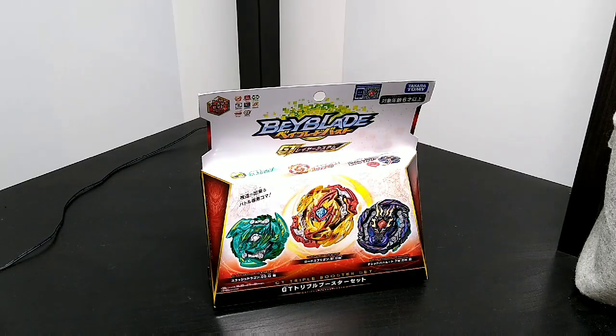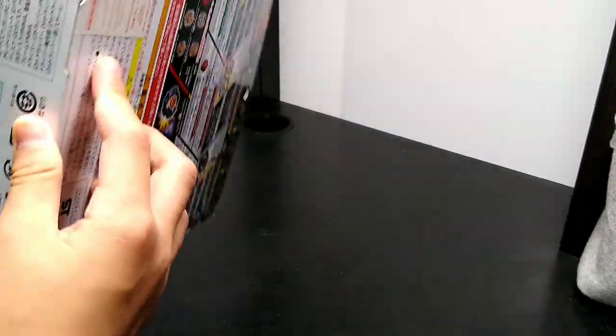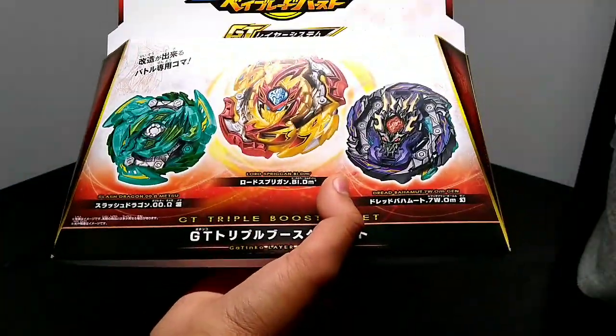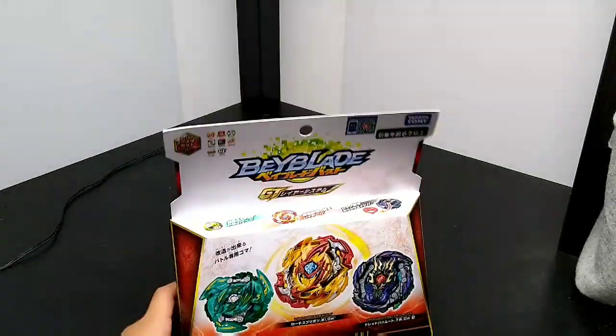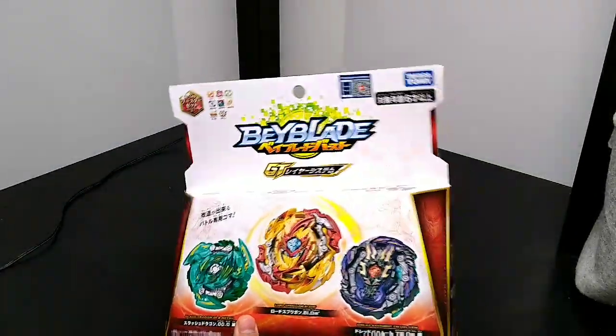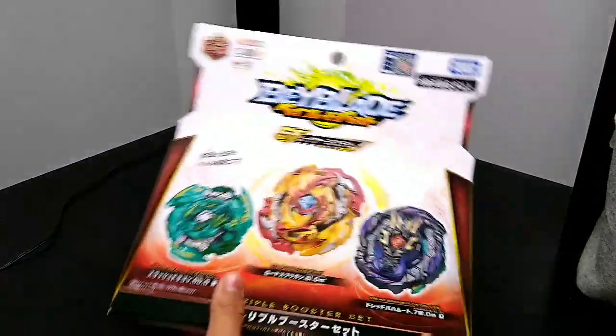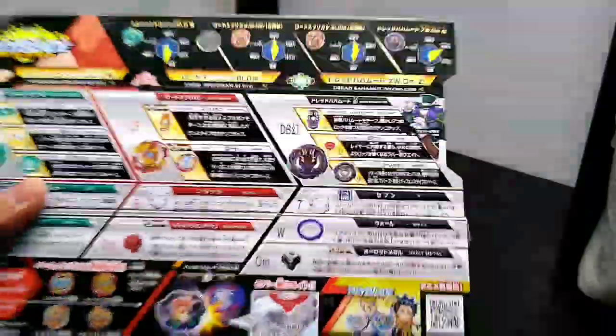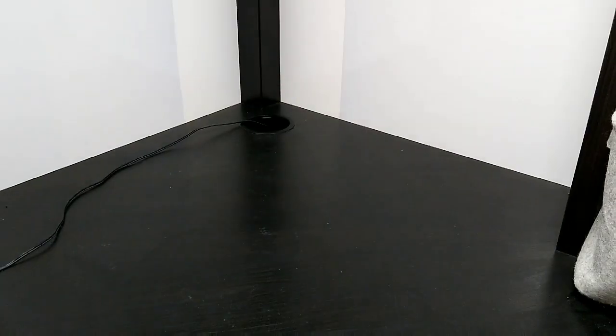This video is so hype! So I'm just gonna start off with an introduction. This is Slash Dragon Metsu 00 Octa - Octa is a really rare part, it's really good, and it costs like $200 on eBay, which is questionable. Then this is Lord Spriggan, which is also really hype - it has Dimension Dash and Blitz. And this is Dread Bahamut 7 Wall Orbit Metal, which is just like a remake of Orbit. It looks pretty cool. And this is the Blader - too bad Spriggan doesn't have one, but what can you do.